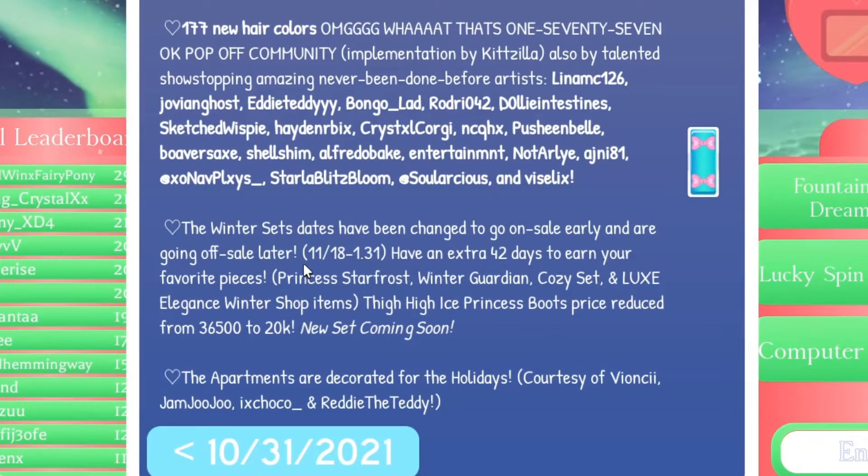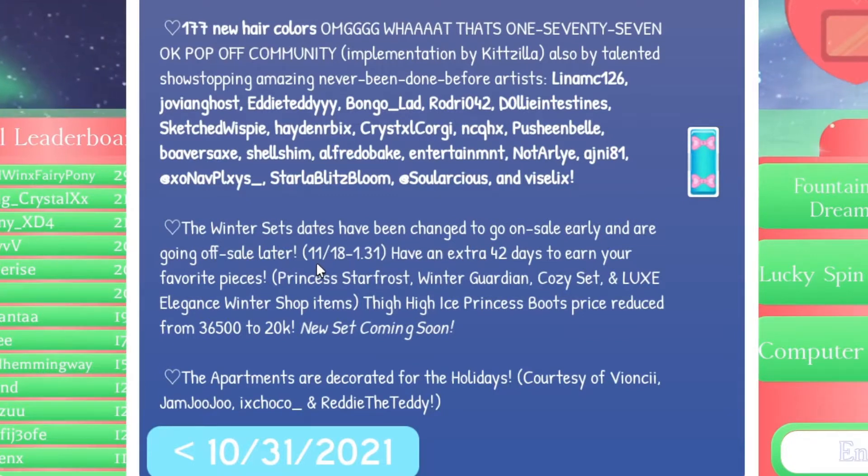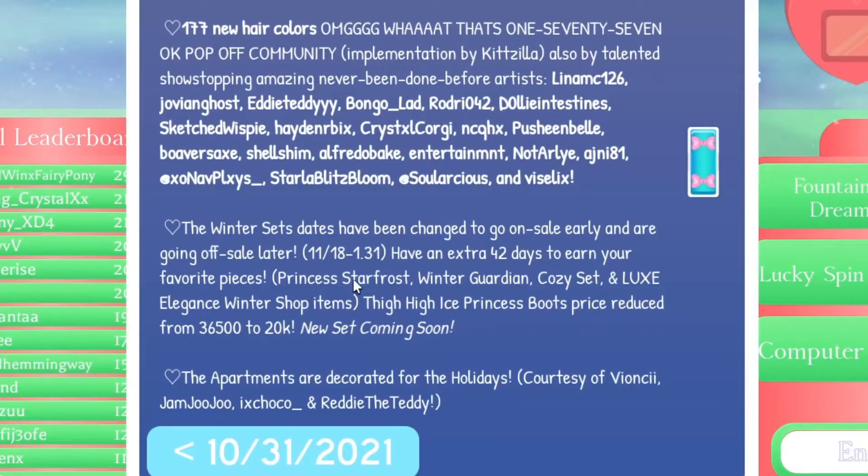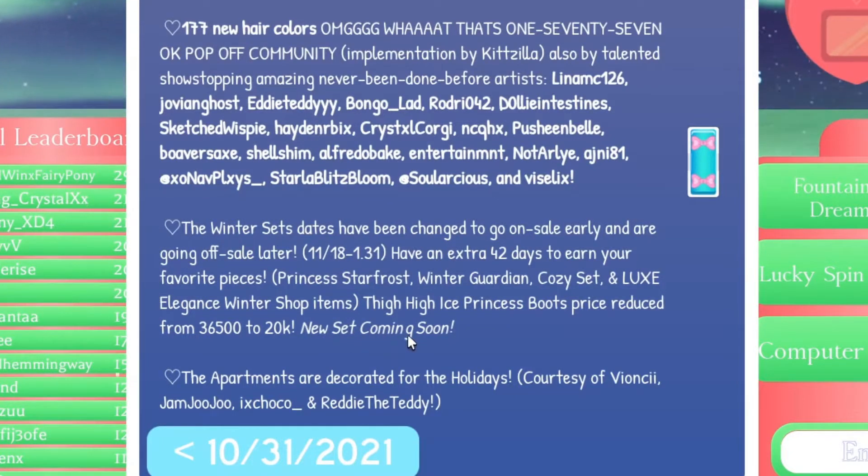The winter sets sale dates have been changed — they are now going on sale early and going off sale later, from November 18th to January 31st. That is a long time, so you'll have ages to save up, an extra 42 days — nearly two months. We have the Princess Star Frost, the Winter Guardian, and the Cozy Set which have been there before, plus the new Luxe Elegance Winter Shop items. The Thigh High Ice Princess Boots have been price-reduced from 36,000 to 20k, which is a bargain.